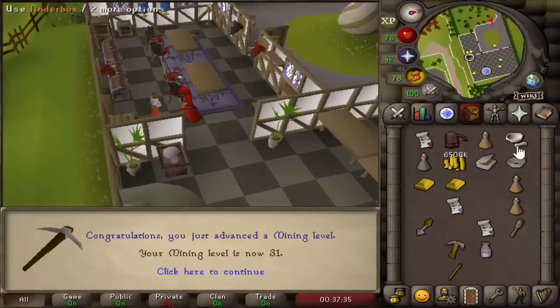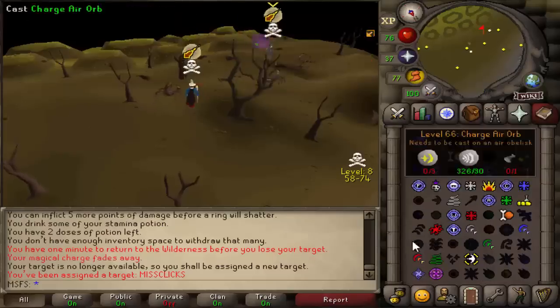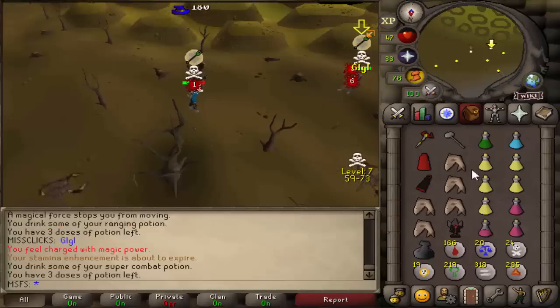The next one we need to do is the Tourist Trap, but first I think we need to get 20 Smithing to get that done. Let's catch a TB on this guy. He's a lot higher combat level than us, so I'm going to assume his stats are going to own mine, but we could try and go for the kill.